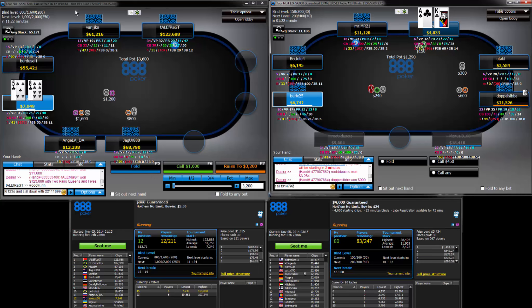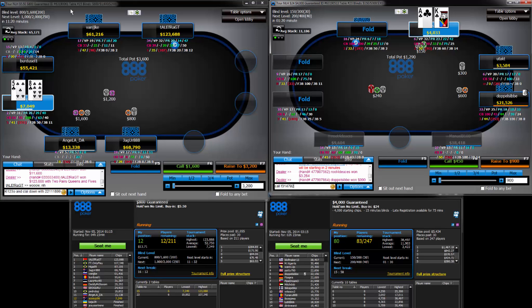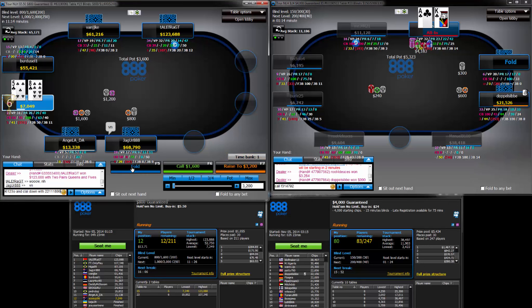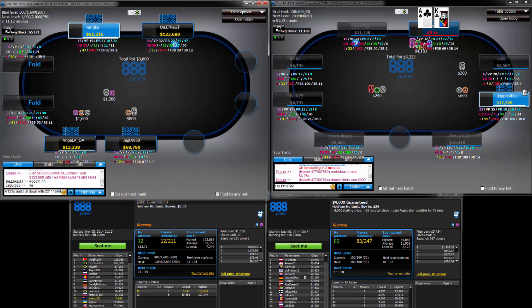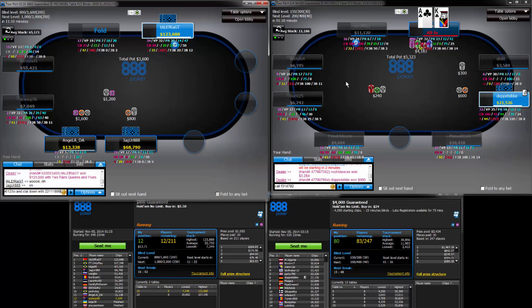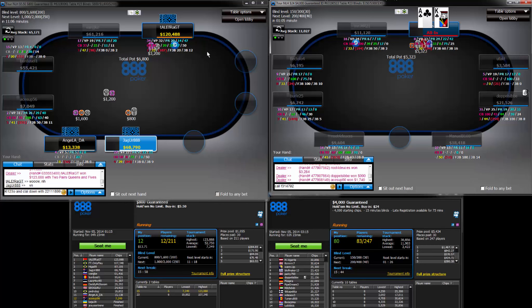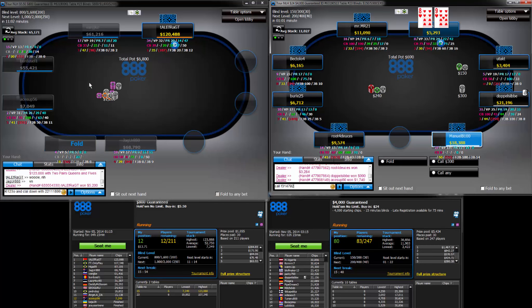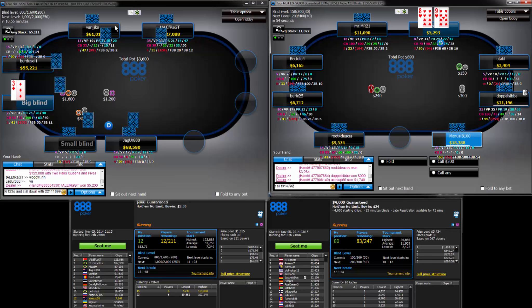That was the big one for the chip lead — 130,000 we would have had. We would have been a significant chip leader. 26 — do we want to take 5-8? No, I don't think we do. Not looking good, it is not looking good. M2, average stack 52 — what do we need, like 4 double-ups?